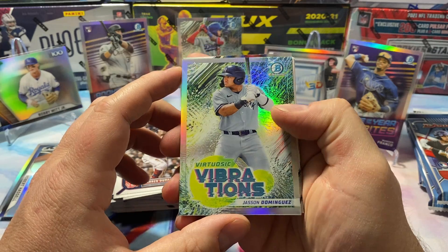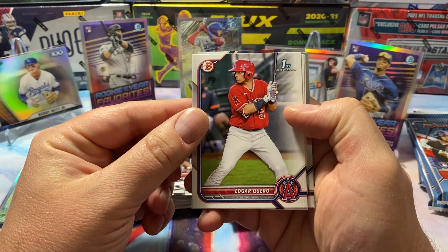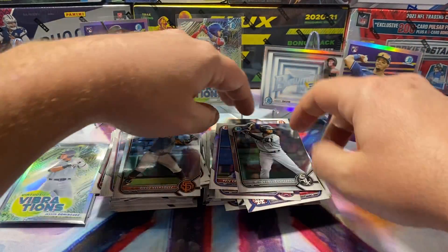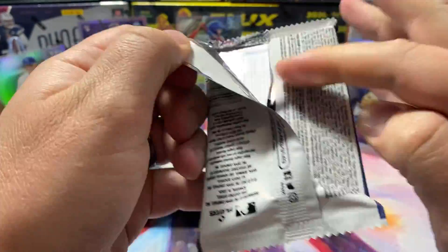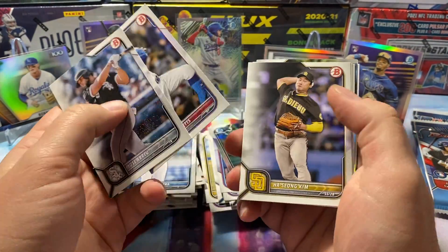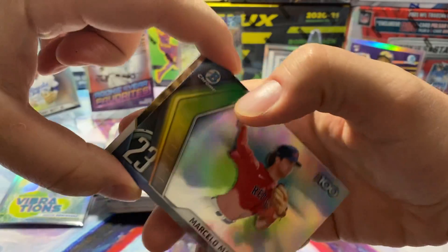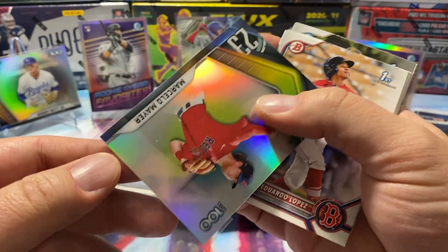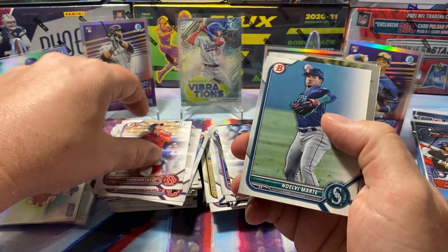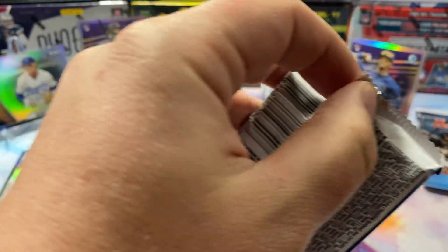Duran, Jason Dominguez, Vibrations insert. Edgar Cuero. Armstrong, Ramirez, Velasquez, and Sepadis. Cabrera. Vlad Adell number 23, Marcelo Mayer — nice. Lopez, San Quentin, Lizarraga. Two packs to go and then we will get on to the giveaway.